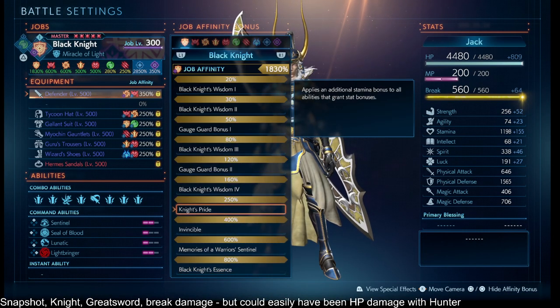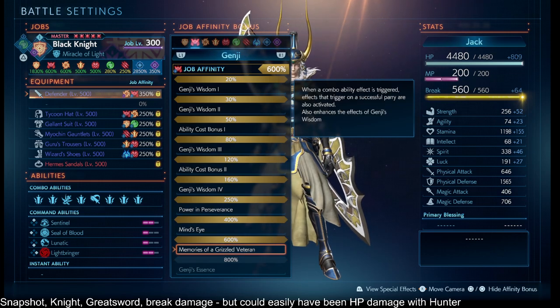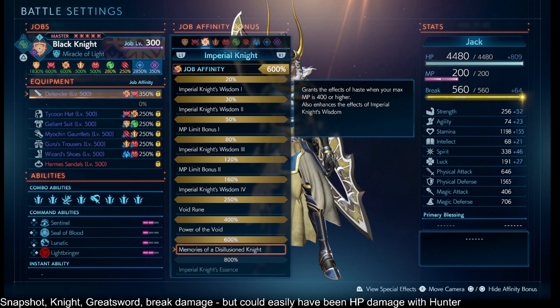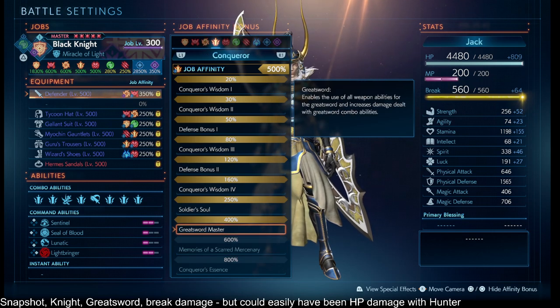Knight stacked up 400% main thing. Summarize 600%. Void Knight 600% — that's optional. Swordsman 400%.